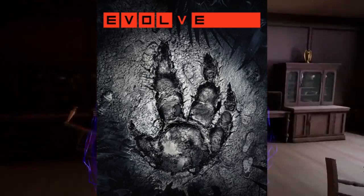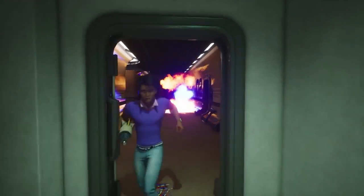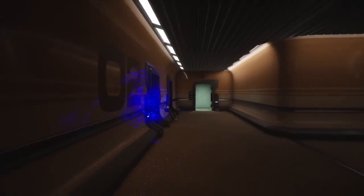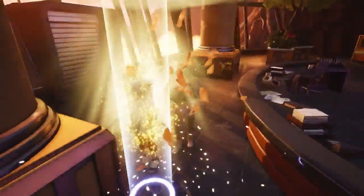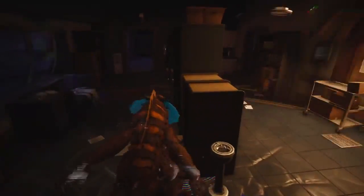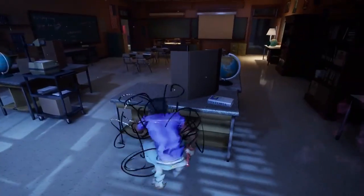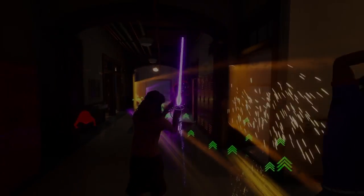VHS's gameplay can be best described as if Evolve and DBD had a divorce. Where VHS takes from Evolve is the fact that the teens can fight back against the monster, potentially killing it in the late game. Where it takes from DBD is the light movement and its healing properties — if you get downed and hit a few times, you will not be able to come back.